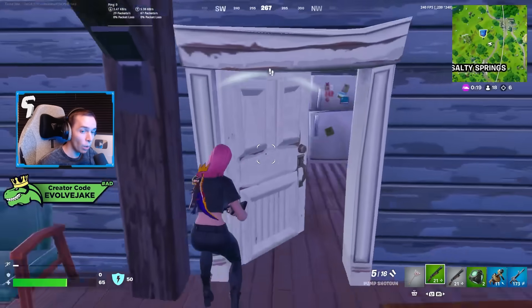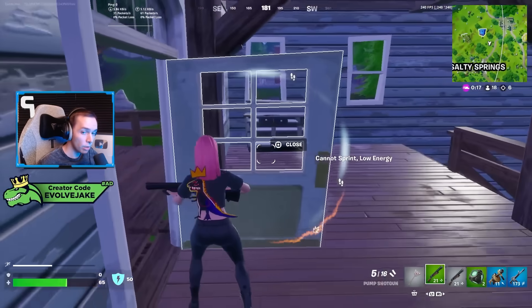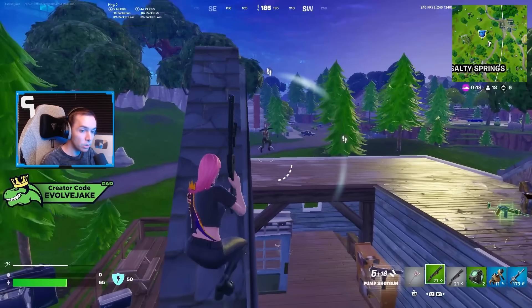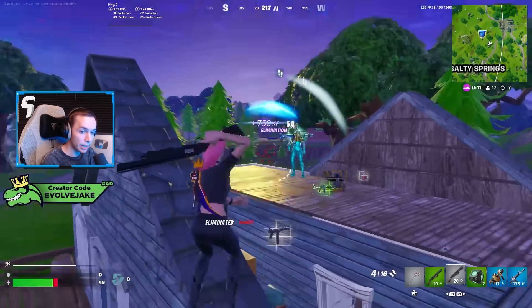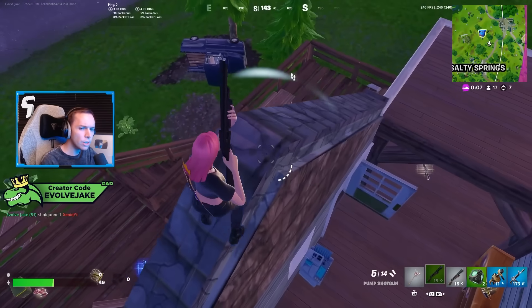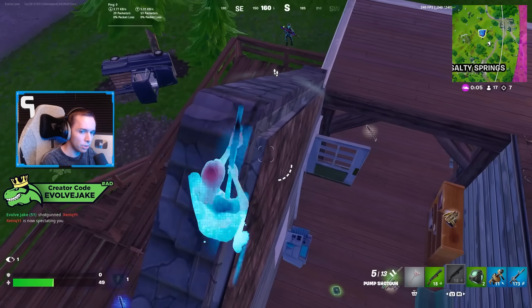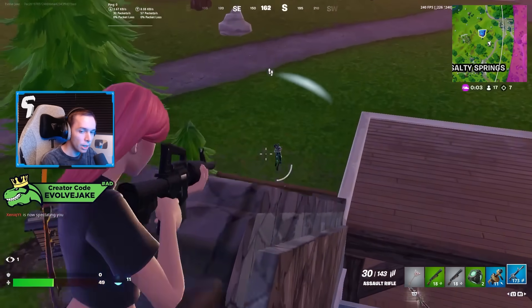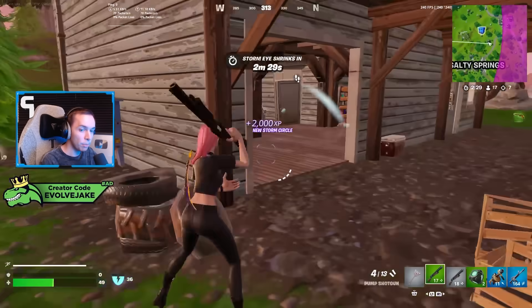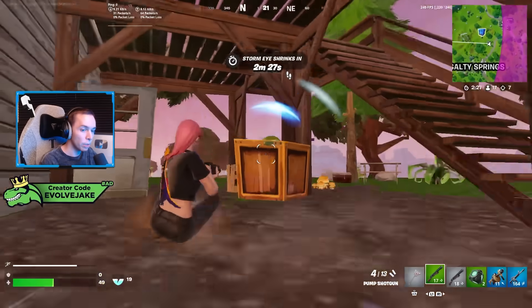For shotguns, we have the pump and the tac shotguns. The pump comes in white and green rarity, and the tac comes in white to blue rarity. For spray weapons, we have the old Tech-9 looking SMG, the tactical SMG, the pistol — which is the fully automatic version we've had in recent seasons — and then the revolver is back as well.